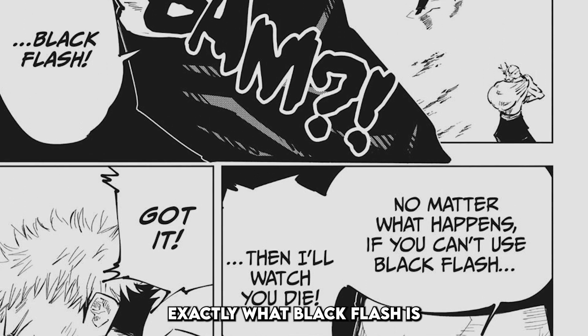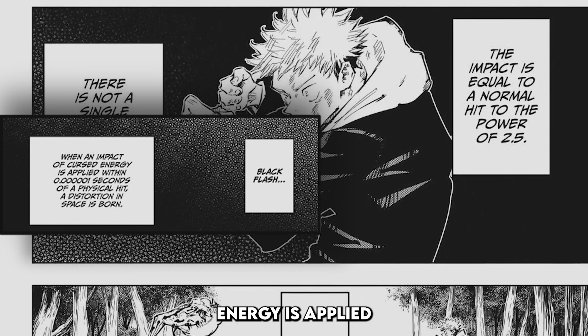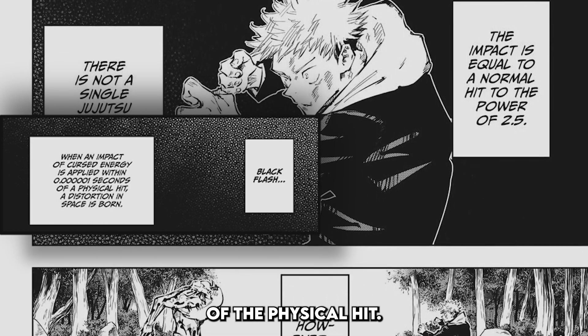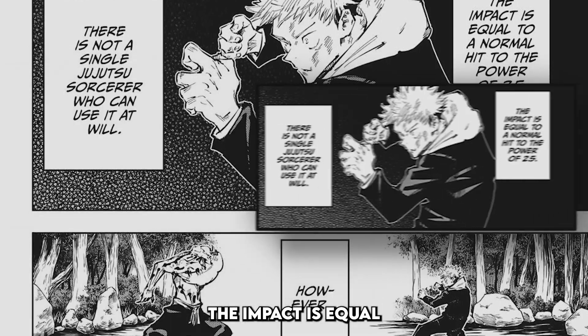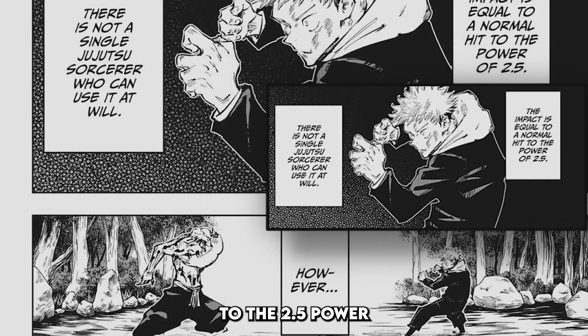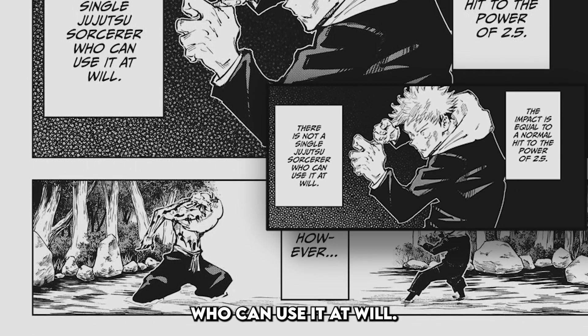First, we need to understand exactly what Black Flash is and how it's applied. In Chapter 48, we learn that Black Flash is what happens when the impact of Cursed Energy is applied at the same time as a physical hit, and when this happens, a distortion in space is born. The impact is equal to a normal hit to the 2.5 power, and there is not a single Jujutsu sorcerer who can use it at will.